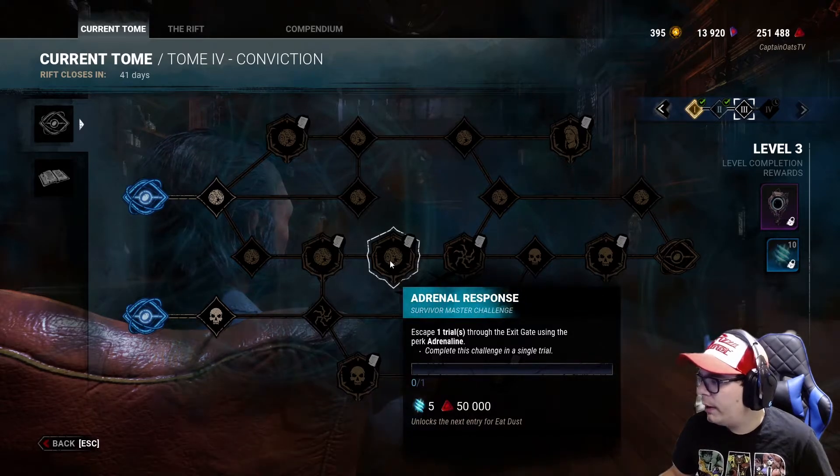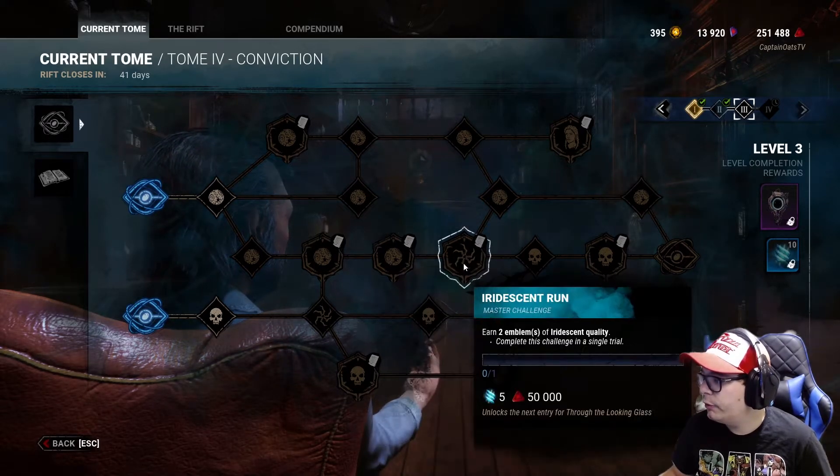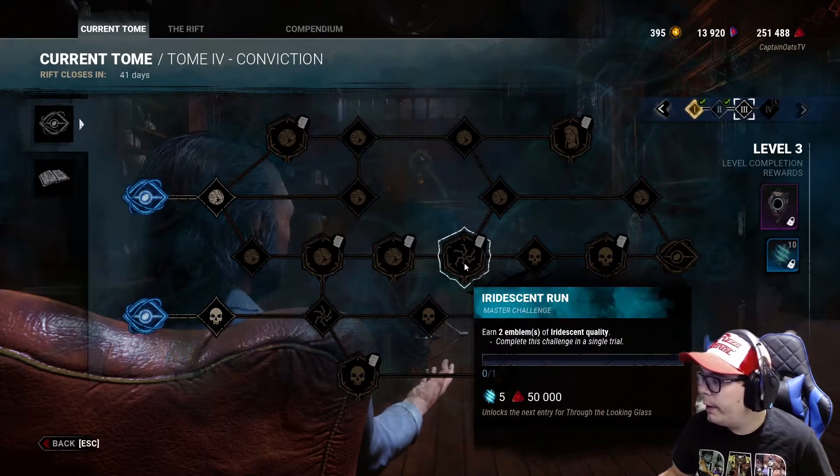Escape the trial while you're the obsession. Escape one trial through the exit gate using the perk Adrenaline. Earn two emblems.